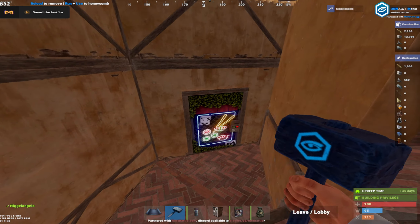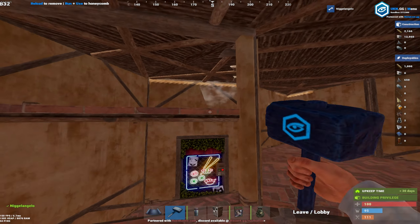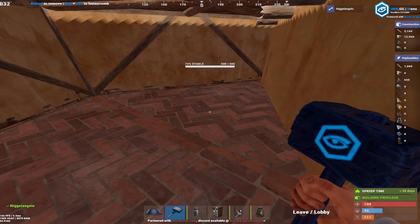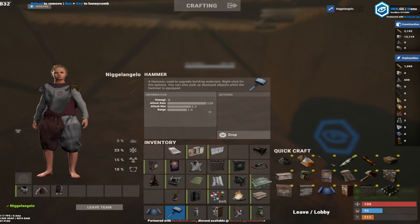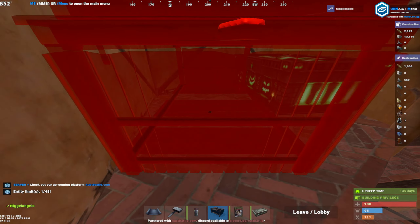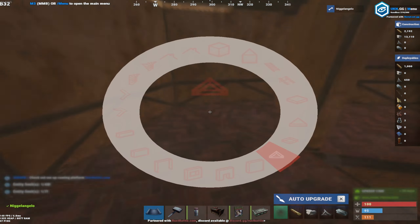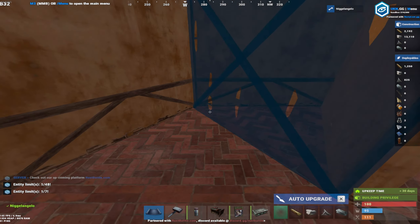From here you come into your entrance and add the floors. That will make it so you can fit boxes and your repair bench up here. Then you want to add in the honeycomb itself.